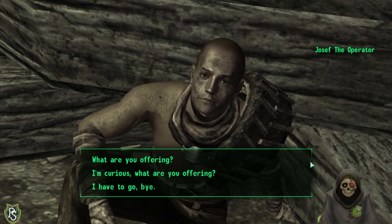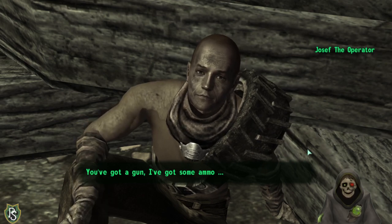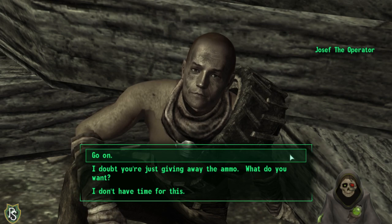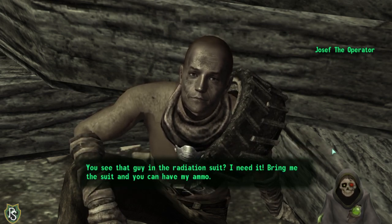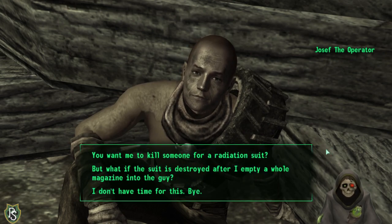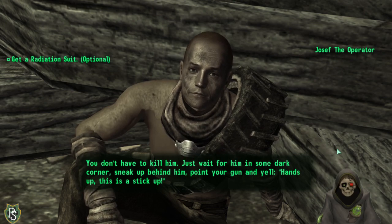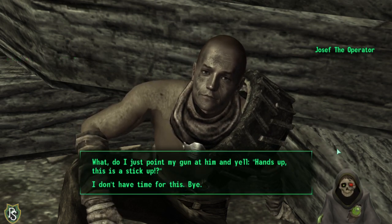An NPC offers a deal: 'You've got a gun, I've got some ammo.' He wants me to get the guy in the radiation suit. 'You have to kill him? No — just wait for him to get in some dark corner, get behind him, point your gun at him and yell hands up — this is a stick up.' Interesting — so it's a mugging mechanic.